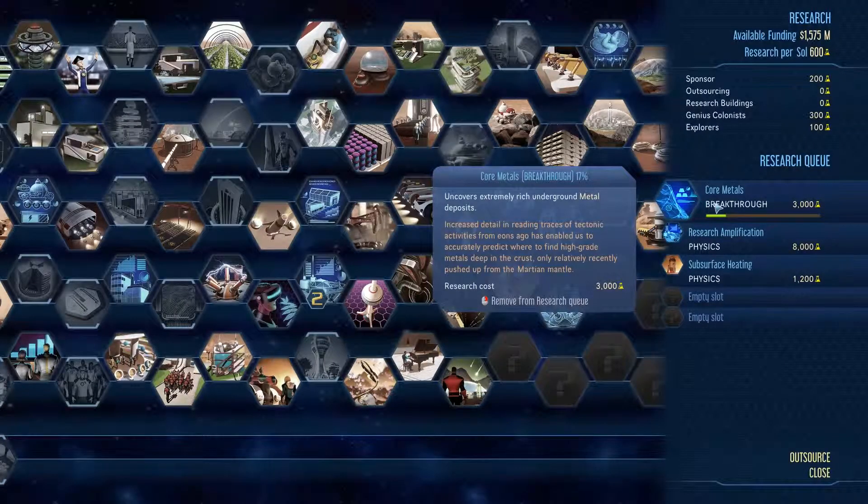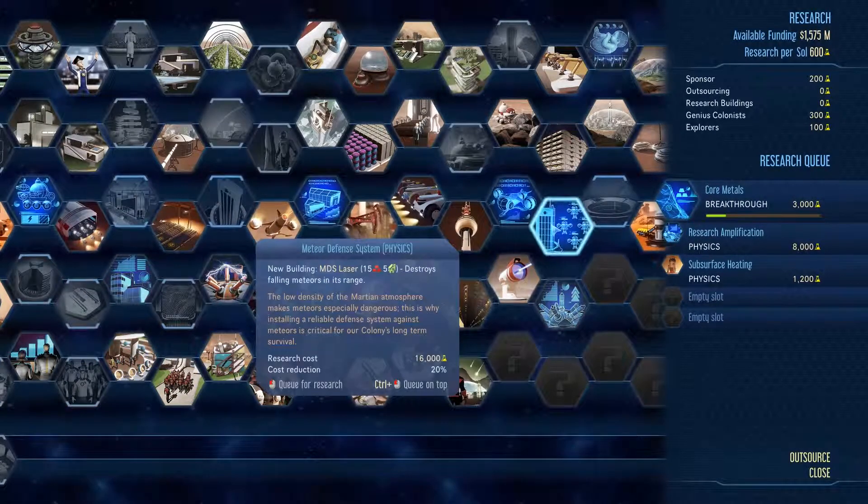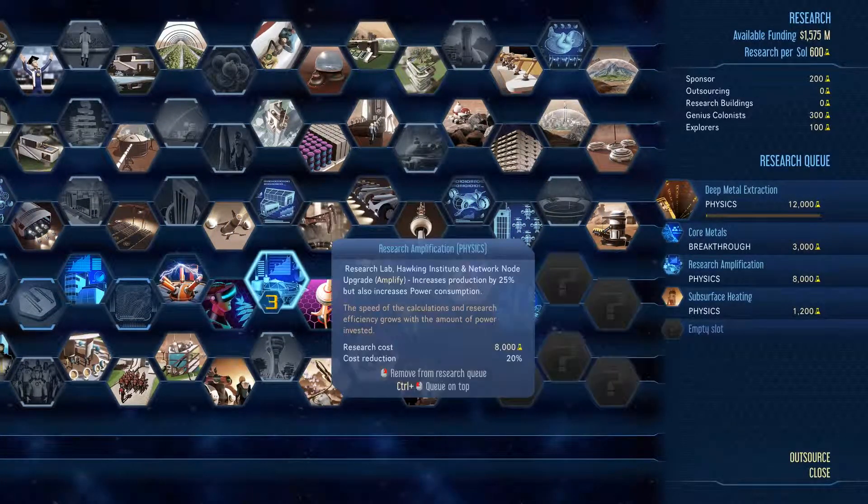What are we? Core metals. I do want that — it uncovers extremely rich metals. And then we are going to need the ability to extract those things. So let's do that.